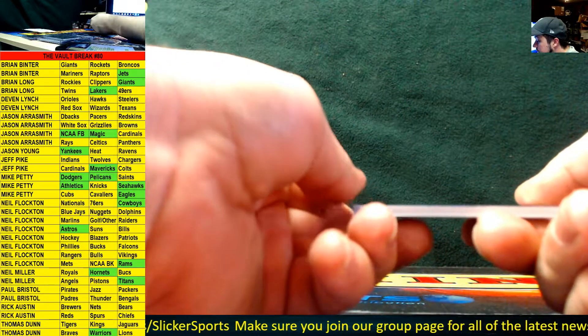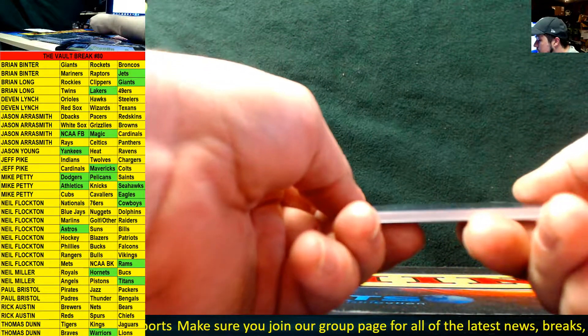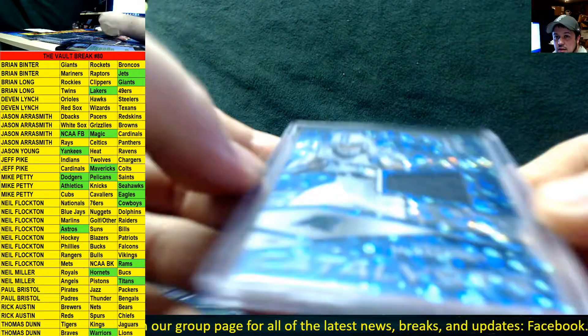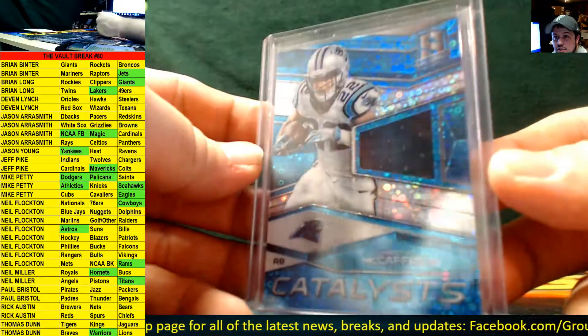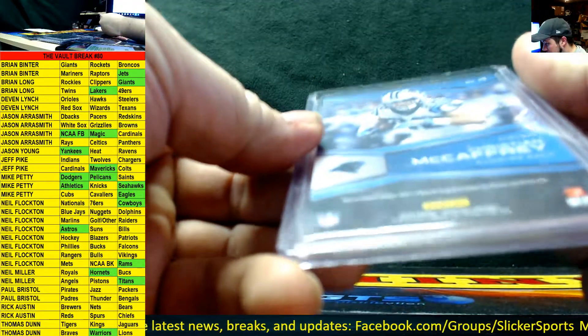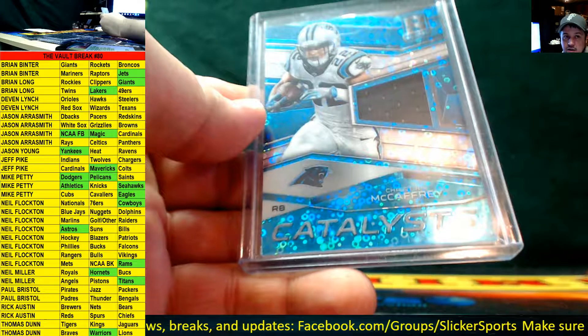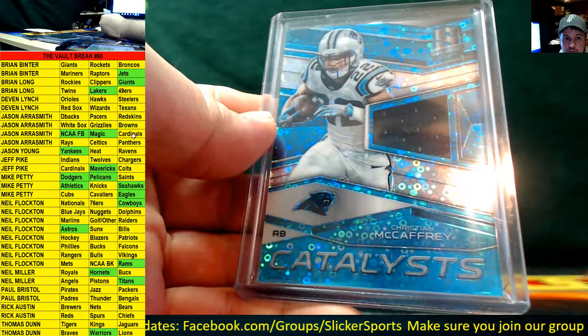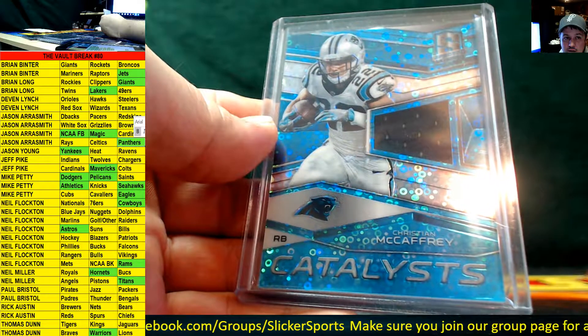Catalyst from Spectra Football — jersey swatch, this is a blue parallel: Christian McCaffrey. That is numbered to 99 for the Panthers. Panthers are Jason Aerosmith. Nice!